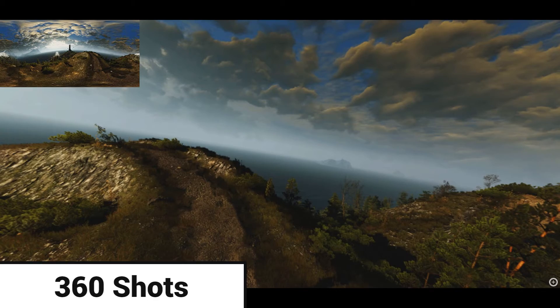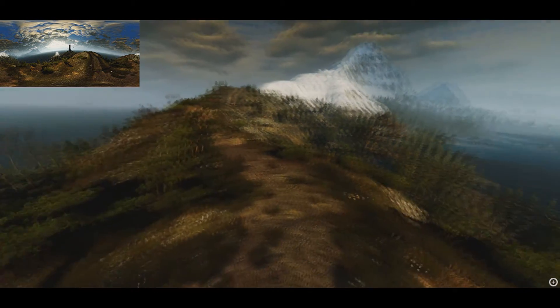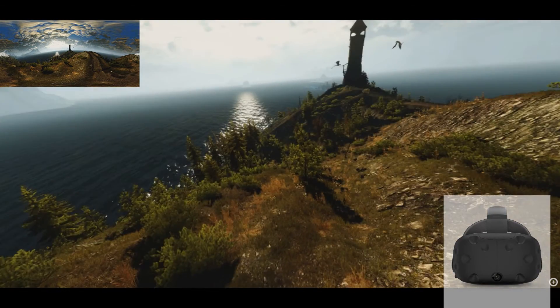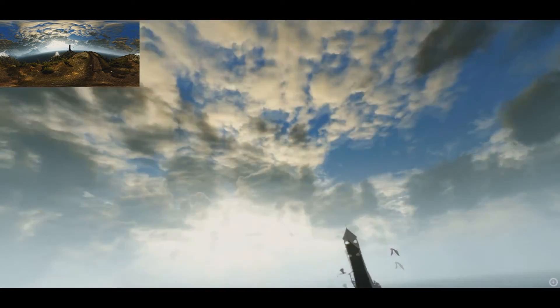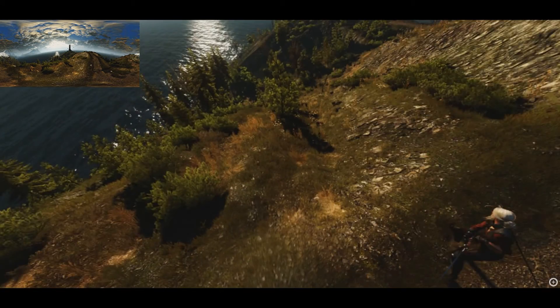The last feature we're going to get with Ansel is the ability to take 360-degree screenshots. These screenshots are meant to be viewed with VR goggles, so basically you're able to take screenshots that are way more immersive than the traditional 2D ones. Right here as I'm looking with mouse and keyboard, it's not as smooth.